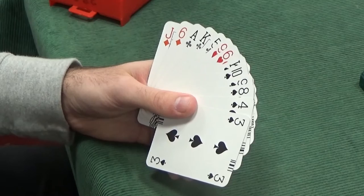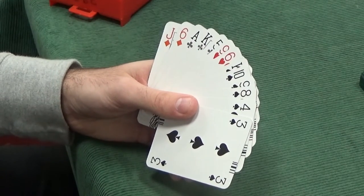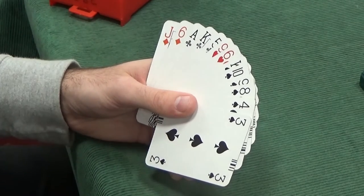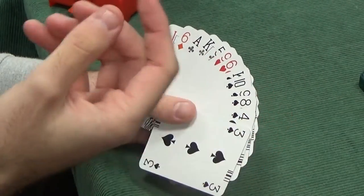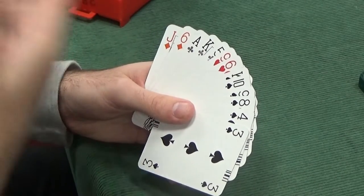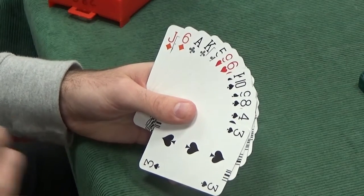There's only really one way we can make a slam interested bid here, because of the preemptive bid from East. The only way we can make a forcing bid that agrees spades is by bidding the opponent's suit. If we weren't interrupted by that three club bid, we could bid Jacoby — a Jacoby two no trump bid — which would say, I like your spades, I'm interested in slam, what do you think? We can't do that now, because East's bid of three clubs has stopped us, and intervention almost always rules out conventions.